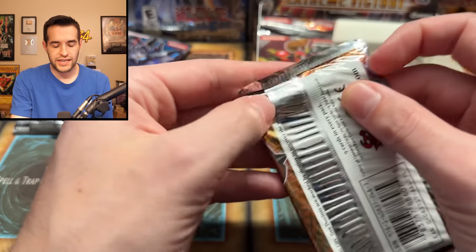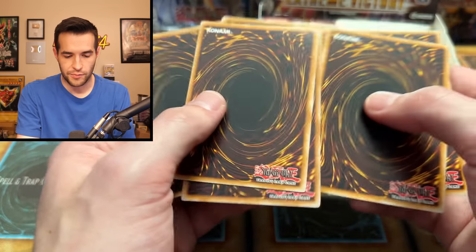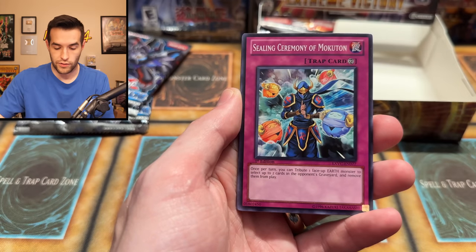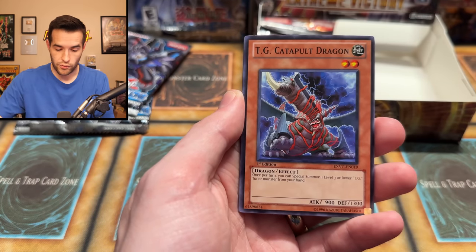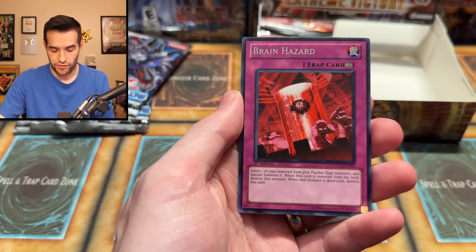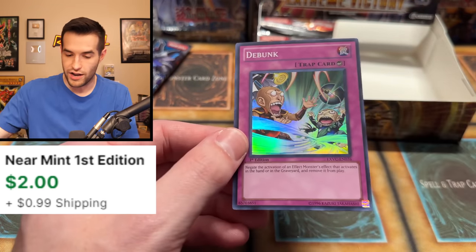So probably at least 10 packs left — we had 40, so about three-quarters of the way through the opening. It's been a good one so far, I would say — been very solid. But has it been incredible? Not quite yet. But if we end it on an incredible note, it could be. Runaway, Catapult, Tyrant Tantrum, Force Resonator, Brain Hazard, and the Debunk — Super Rare. Another Super. So we've gotten a Secret and an Ultimate — really just hoping for that Ghost at this point.